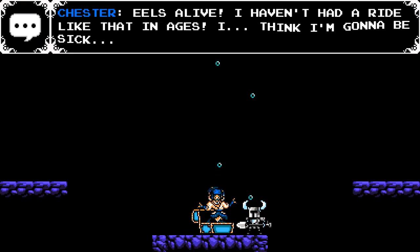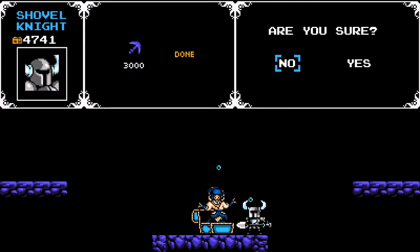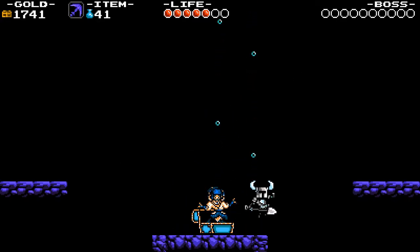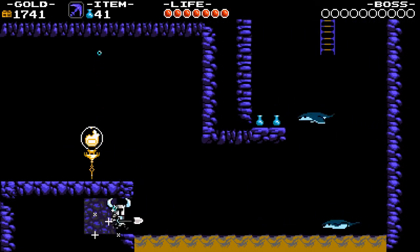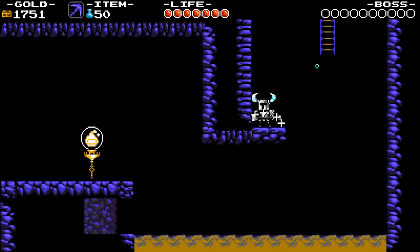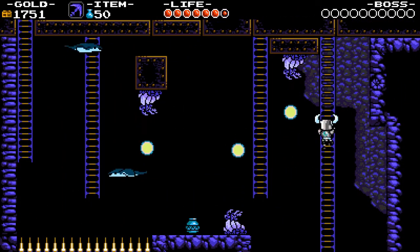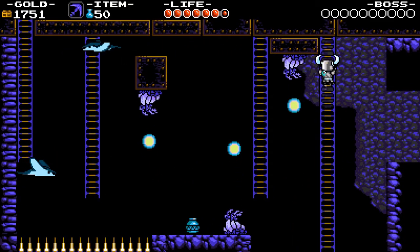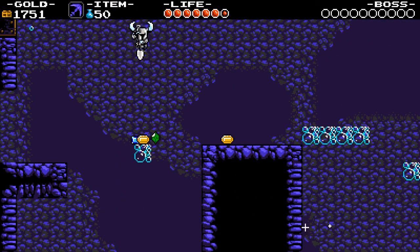Chester NPC: 'Eel's alive! I haven't had a ride like that in ages. I still think I'm gonna be sick.' Here we get the throwing anchor. It's pretty self-explanatory — it is the axe from Castlevania. You throw it upwards in an arc and it does decent damage. It's really good against any boss fight that's generally going to be above you, particularly the last knight I tend to take on. It's also just good against trying to go through platforms that are above you. That's one thing I like about these relics — while they might have a different playstyle, you can easily use any of them to take care of enemies in hard-to-reach places.